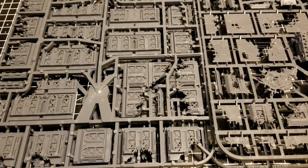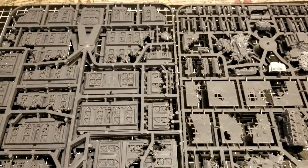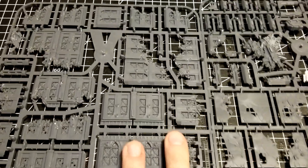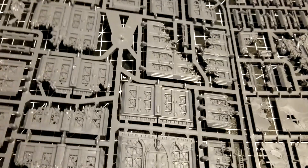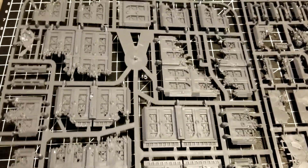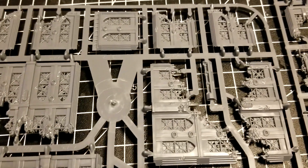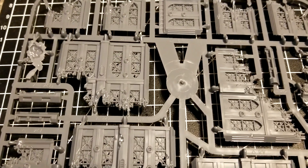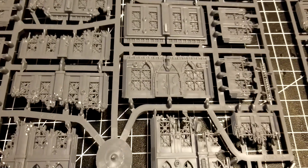Alright, we're back with everything open. You get four sprues in here — two of each, so four total but really two different sprue designs. Something different I haven't seen before: kind of rounded sprues from GW. You get one chunkier sprue with a lot of the building walls. The detail is similar to what we've seen before — basically it's Titanicus terrain with some new bits thrown in.